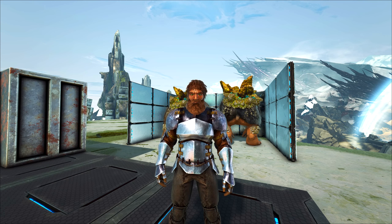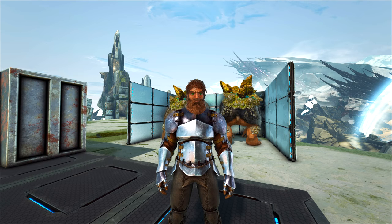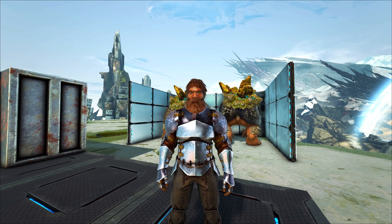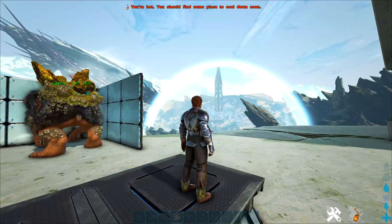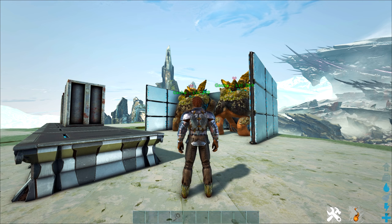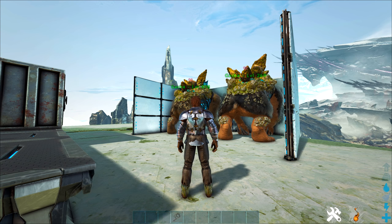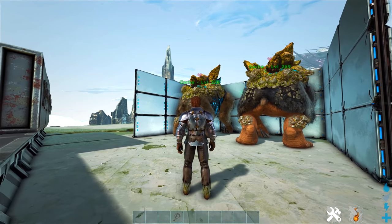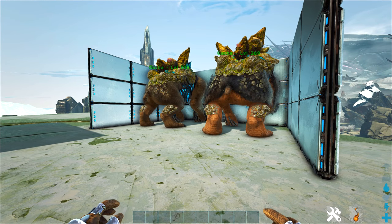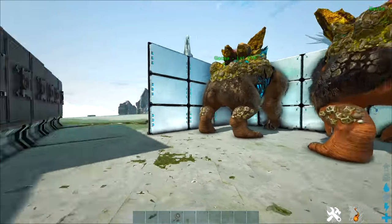Number one: someone said that electrical cables are very good to feed them. Number two: there was a suggestion that worm maps are very good things to feed them. Obviously there are better things to feed them, but these are practical to make. Here I've got the testing station with two mate-boosted gatcas. They don't have to be mate-boosted to produce, but if there are too many of the same gender in the same area they won't produce.